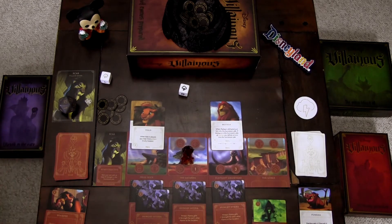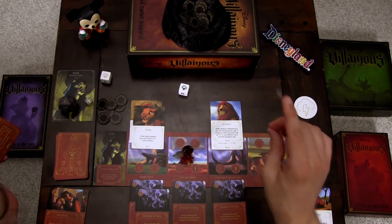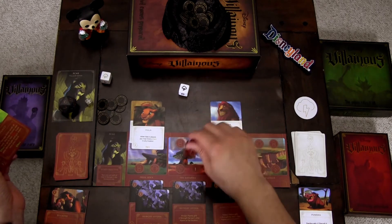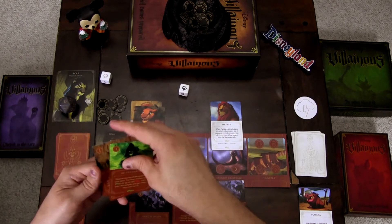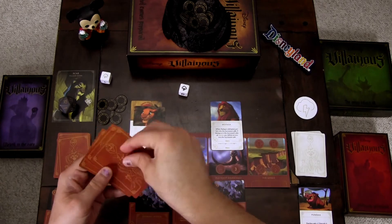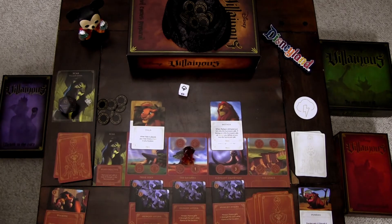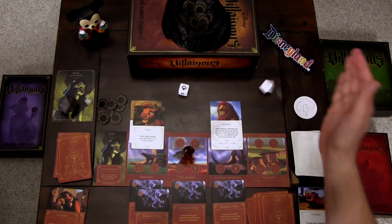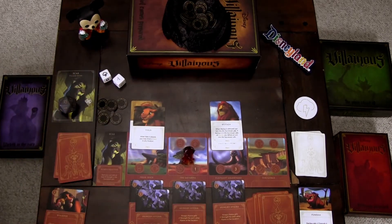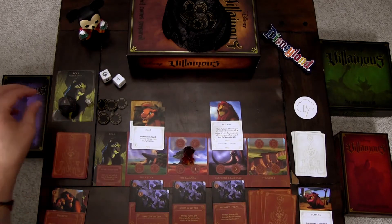We gain one power and play the Whisper card: 'Choose a card from your fate discard pile and play it.' For one power we grab Mufasa from the discard and play him to the Elephant Graveyard — that's where Zazu is — bringing him down to four strength. That makes him much easier to defeat. We perform a fate action and gain one power. End of turn.